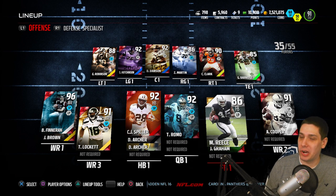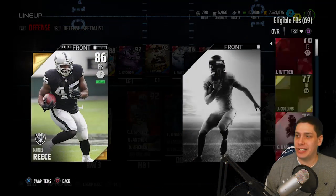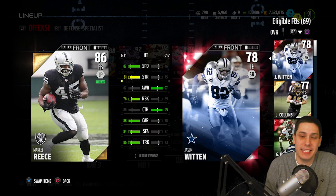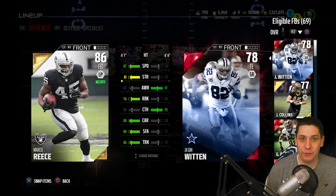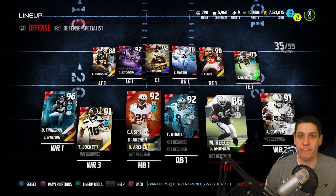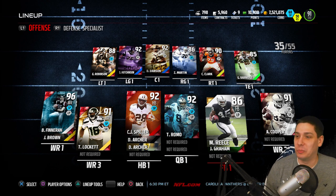Let's talk about fullback. I think this is the only gold card on my team other than maybe kicker and punter. Marcel Reese, 86 overall — if you look at his attributes, there's not a whole lot to worry about. He's really quick, has good strength, good run blocking, and carrying is good. He's not great with the ball in his hand, but all I really do with my fullbacks is dump it off to them in the flat, or occasionally put them on an out route. He's a solid run blocker — not the best, but good enough. All I want is a moderate second to run the ball, and Reese has done a good job with that.